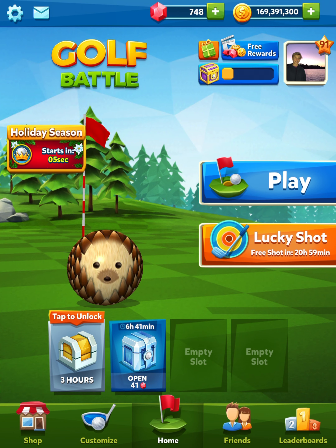They've also just dropped three new balls. They are both basic balls — there's a snowman, a penguin, and also a gift. So there's the three new basic balls, but here we go. Here's the holiday season.